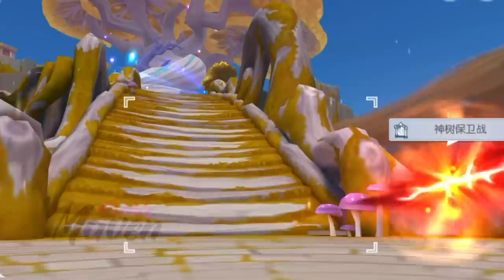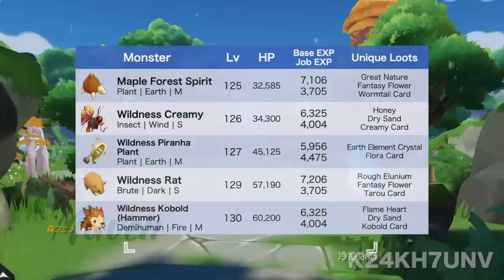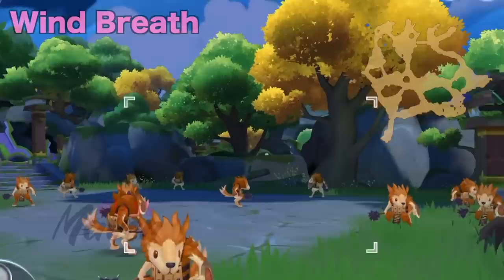The Wasteland region is divided into five field maps with each map containing various monsters and activities. First is the main Wasteland map where most of the gameplay activities are located. It features different monsters such as Normal, Elite, Mini, MVP, and World Boss.